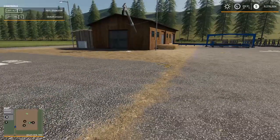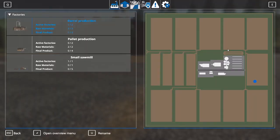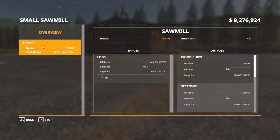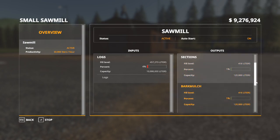The next thing you want to do when looking at a Global Company production mod is go to your Global Company main menu, which is Left Control + G. On my factories tab I've got three factories installed: barrel production, pallet production, and the sawmill. Once I've got my markers turned on and checked out where they are, I click on my sawmill and open the overview menu. If I click on that sawmill, it tells me what it needs. The inputs are logs, and the outputs are wood chips, sections, bark mulch, boards, and bars — also known as beams.